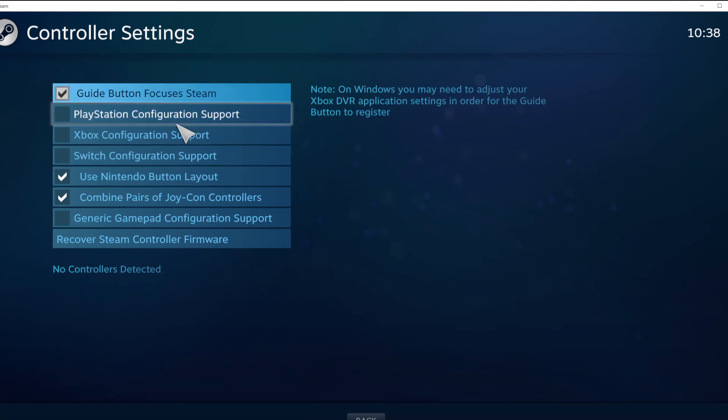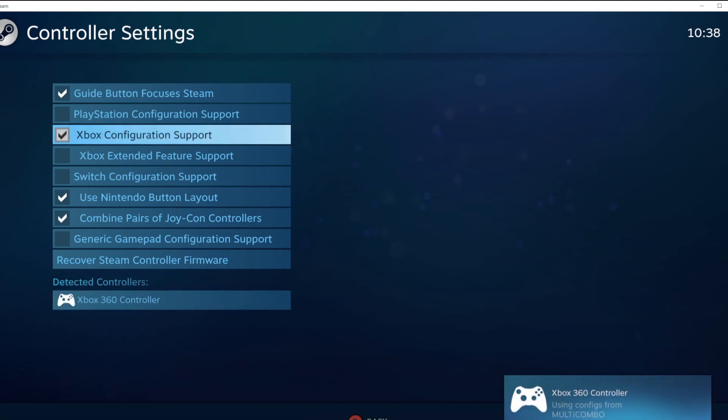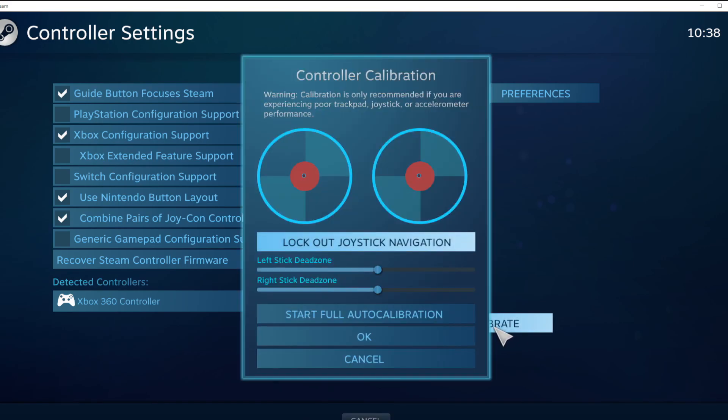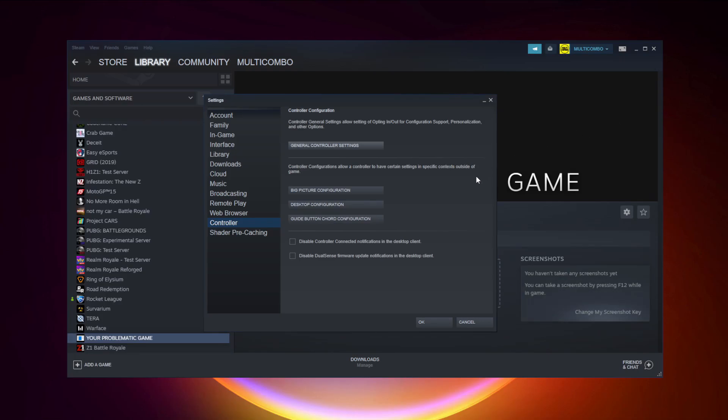Select your controller type and select your detected controller. Click Identify and then Calibrate the controller. Close the window and click OK.